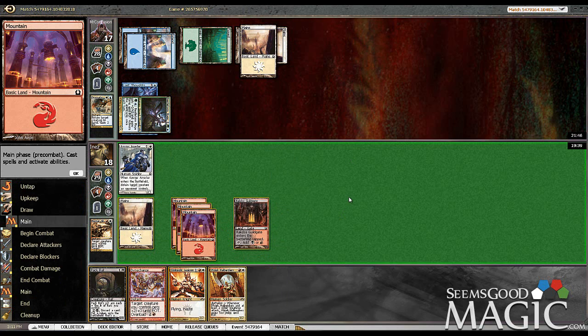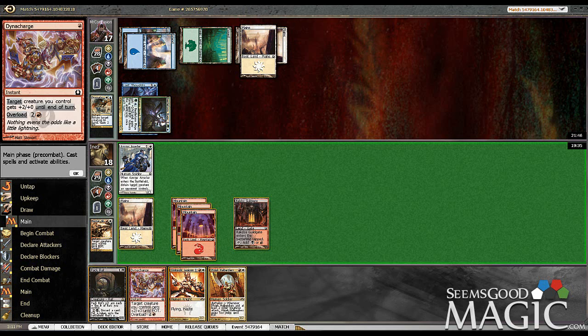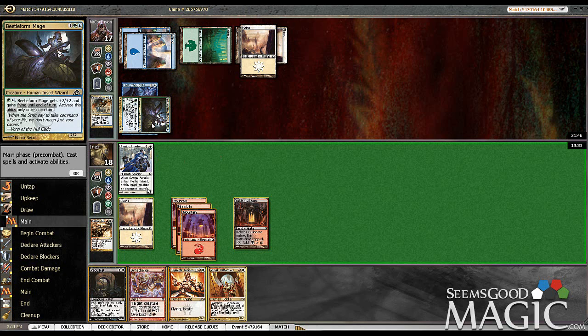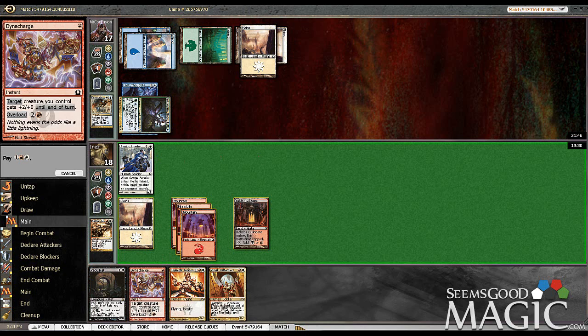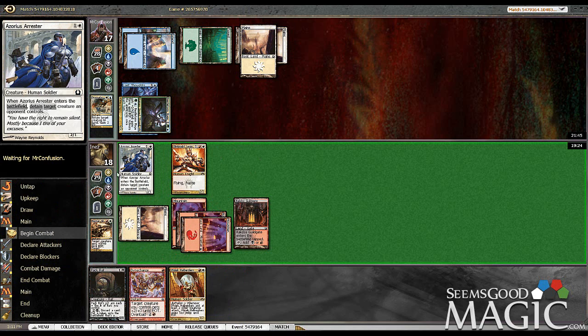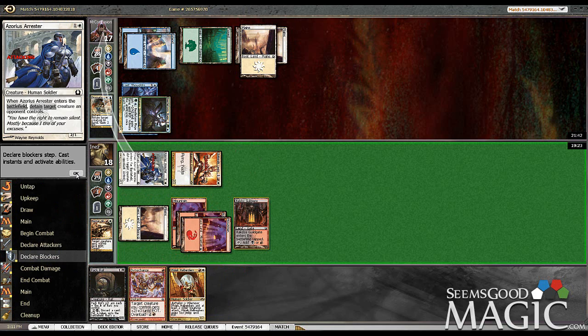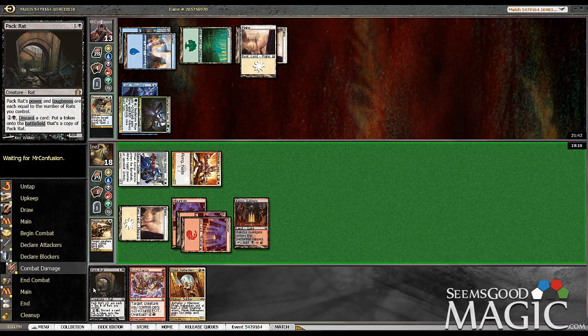I think we do Sky Knight and Pack Rat instead. Because that way we get four damage this turn — that makes him a little more hesitant too. And then we have Dynacharge next turn. He probably just dies from that next turn. Next turn we can use Pack Rat plus Halberdier or just Dynacharge in — we've got some good options.